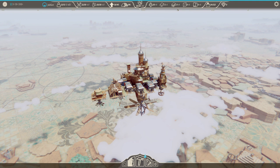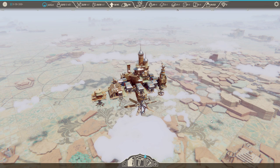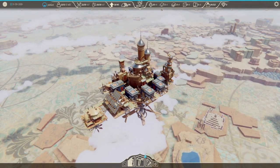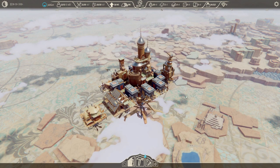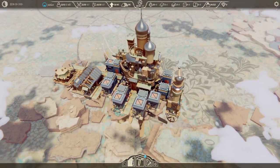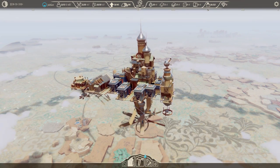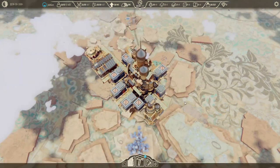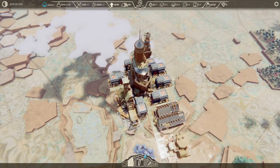Hello everyone and welcome back to Airborne Kingdom, a game about flying cities and the construction thereof. I played it for the first time in the previous episode and people seem to be interested in seeing another episode. We're going to normal speed and here is our city so far. According to the prompt at the end of the previous video, we're supposed to get to 150 citizens — we only have 13 right now — and we need to unify 12 kingdoms. That is the goal.